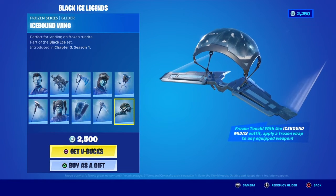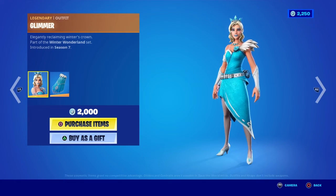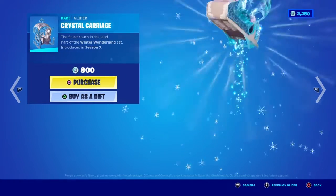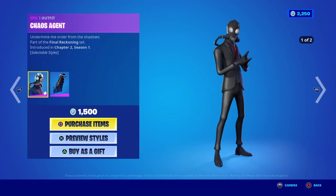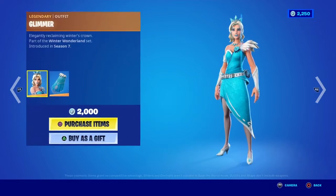Moving on, we have Gleamer with the Gleamer Cloak back bling, the Flurry pickaxe, and the Crystal Carriage glider. Morris is back. Chaos Agent is also back with the Ooze Chamber back bling, Chaos Safe, and Black Ooze wrap.